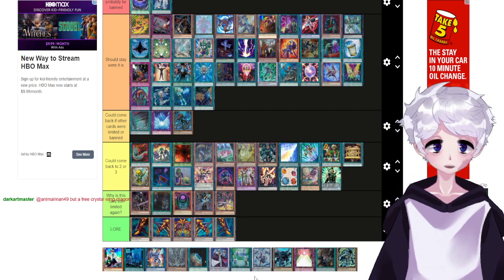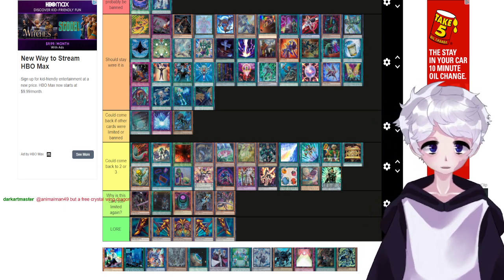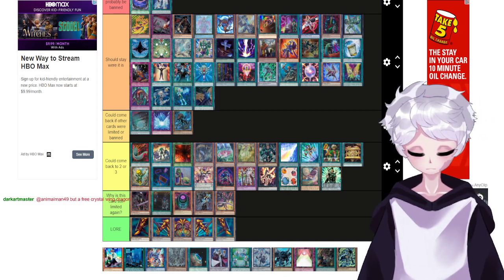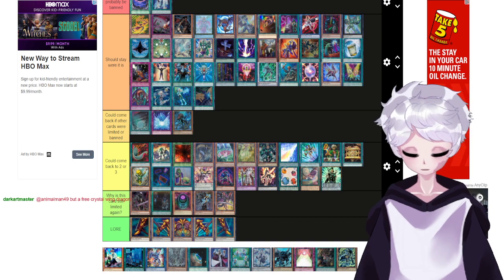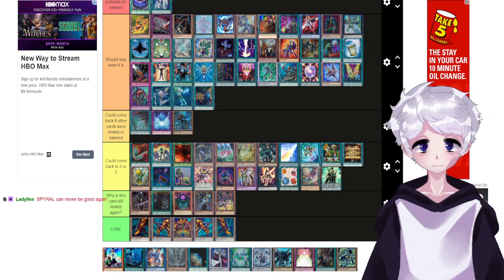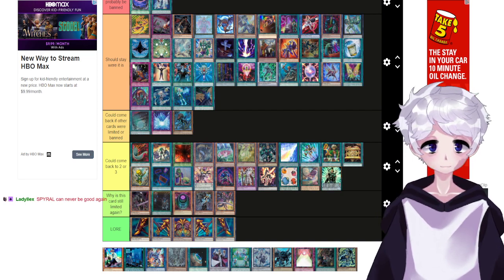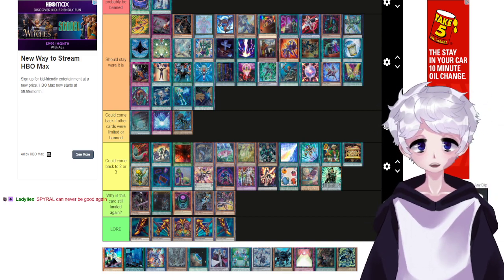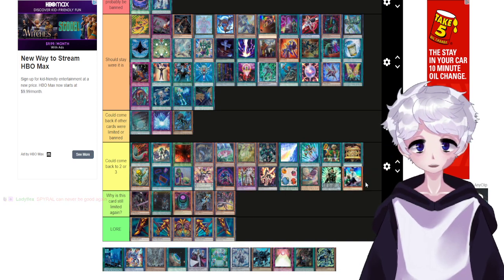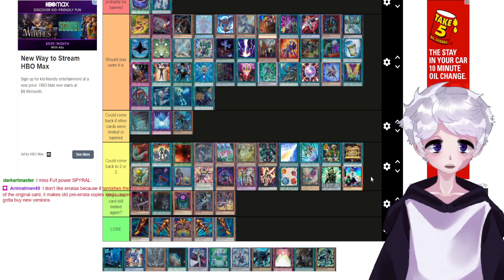Quick Fix — I think Quick Fix actually can't come back. It's a Spiral card: if this card is normal or special summoned you can add one Spiral Gear from deck to hand. But I feel like with Master Plan banned and Resort at one, Quick Fix can probably come back to two or three. Spiral will never be good again with three Quick Fix until they get Resort back, and with Master Plan banned I don't think so.